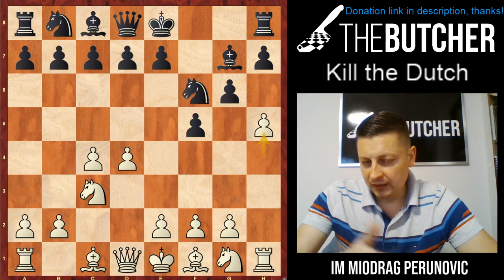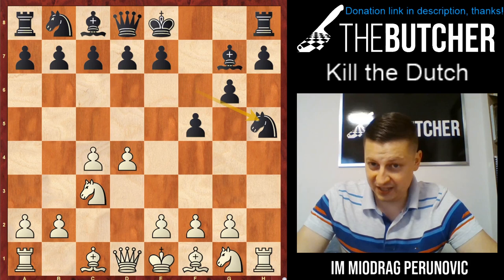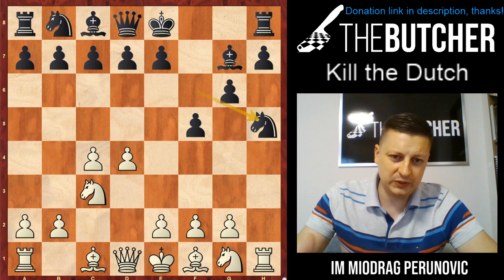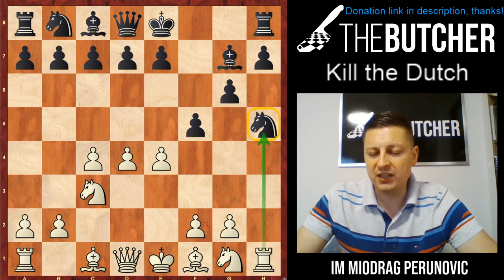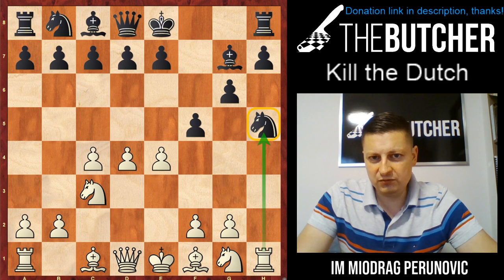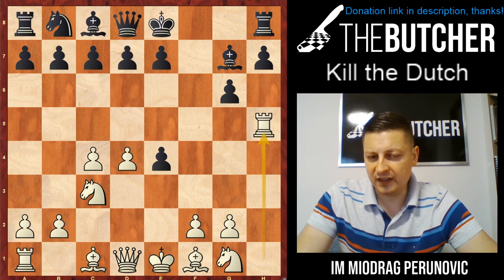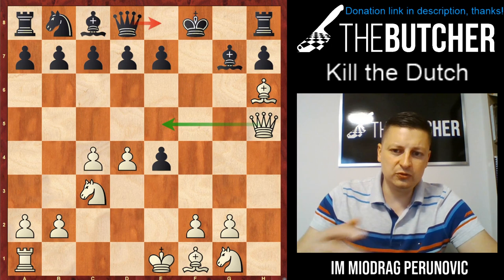Now let's look at what happens when they take by knight on h5, because it looks very tempting. It's important to make the distinction between taking by rook here versus in the main line when they already have d6. When they play Nh5, you play e4 — you threaten to take on h5. In both Nakamura's game and my student's game, f takes e4 was played, then Rxh5, gxh5, Qxh5, and Bh6.